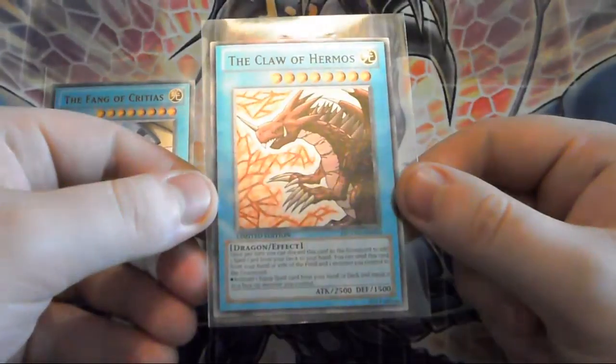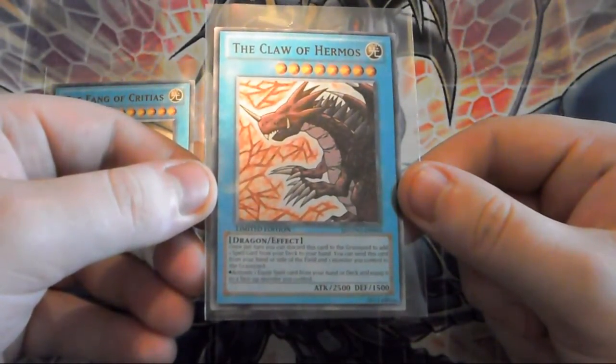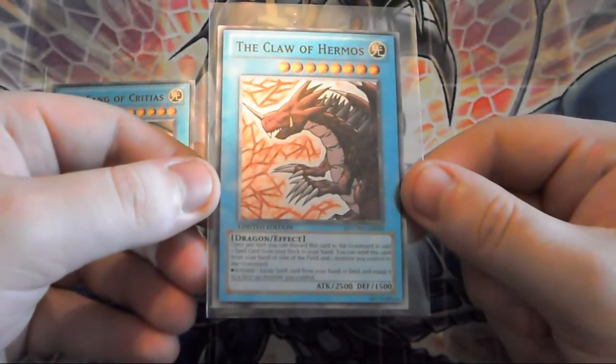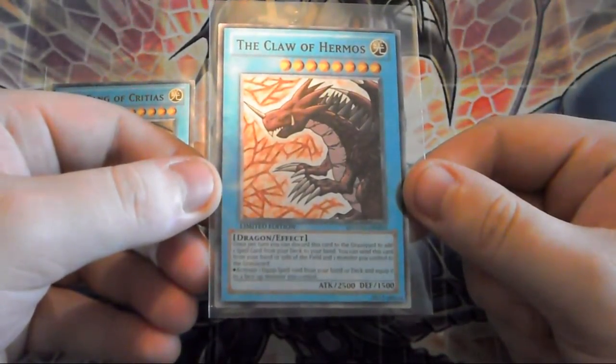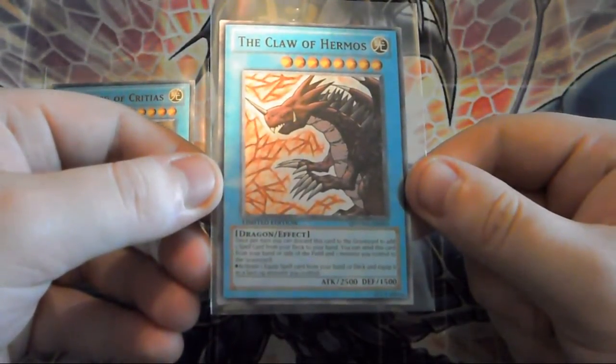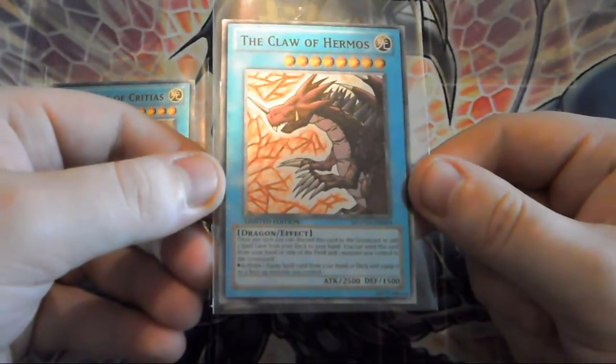And we have the Claw of Vermis. Once per turn, you can discard this card to the graveyard to add one spell card from your deck to your hand. You can send this card from your hand or side of the field and one monster you control to the graveyard to activate one equipped spell from your hand or deck and equip it to a face-up monster you control.